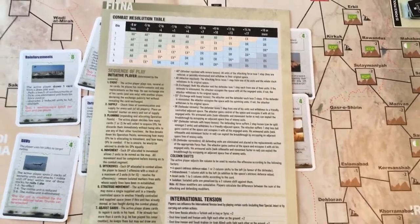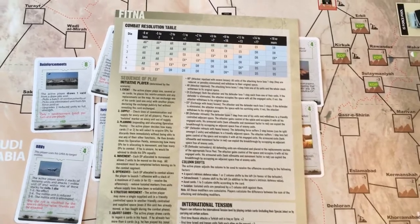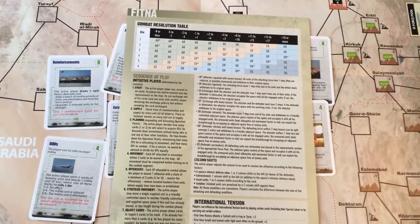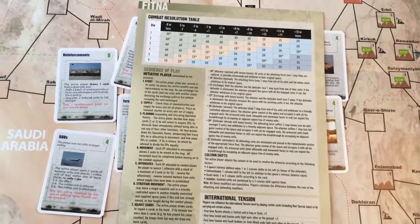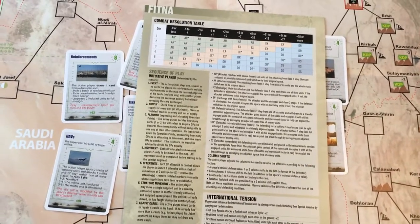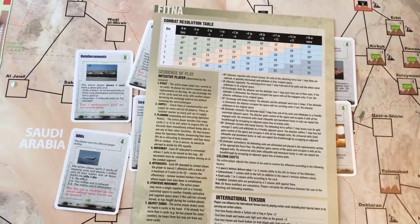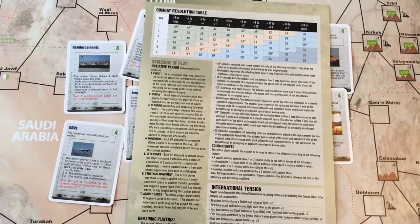Once you've done movement, you go into offenses. You pick units and they launch an offensive into a neighboring square. You add up your offense strength, check the defense, and go to the combat chart. If you have a very high difference you roll on that side; otherwise roll a d6 for one of the result combinations. That's where column shifts come in — cards can tell you to shift columns left, which favors defense, or right, which favors the attack. You repeat this going back and forth between opponents.